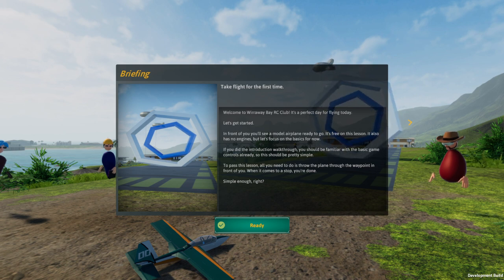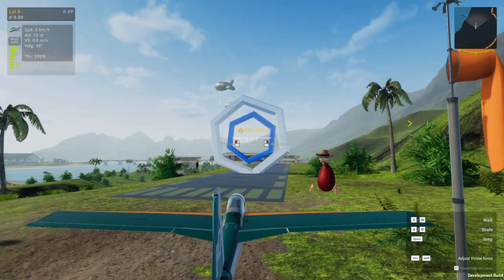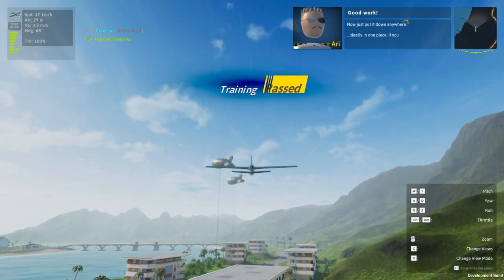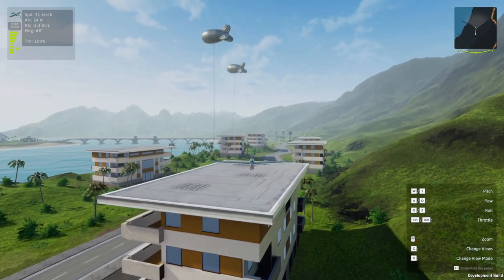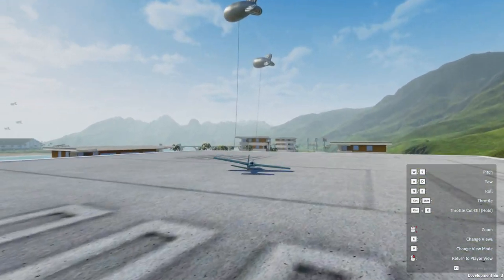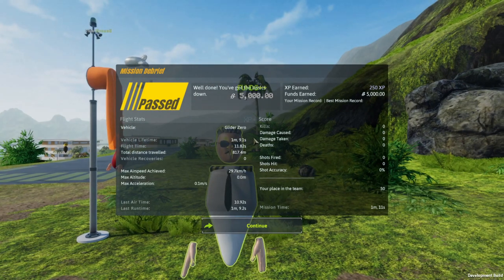The introduction walkthrough — I don't remember anything from it. Throw the plane through the waypoints in front of you. So grab... there we go. And throw. Oh, I went too high. I passed — it looked like it was too high. Well, now we're not getting that back. I assume since we're doing glider stuff here, they have a ladder to the top. Funds plus 5,000 and I got XP. I unlocked things.